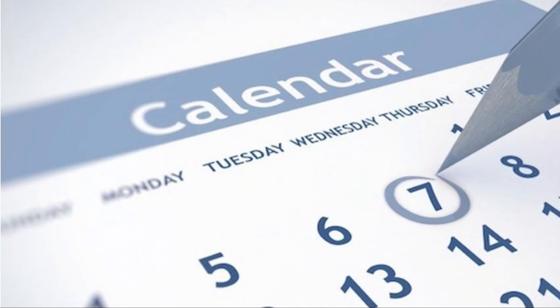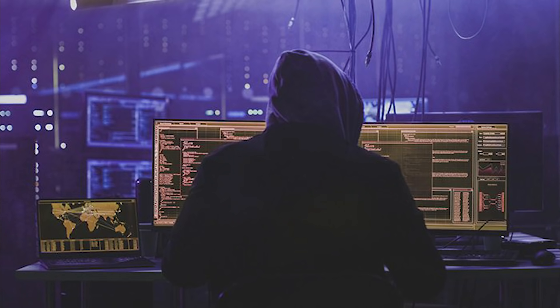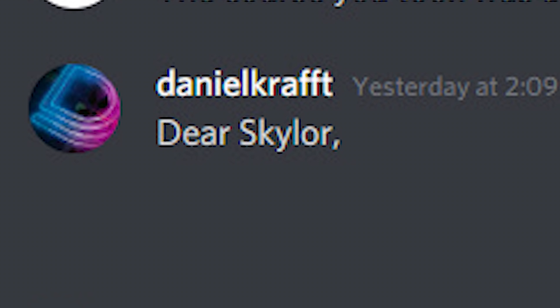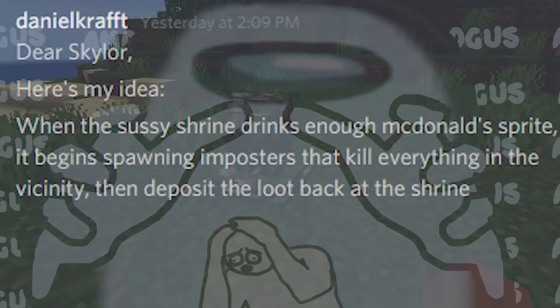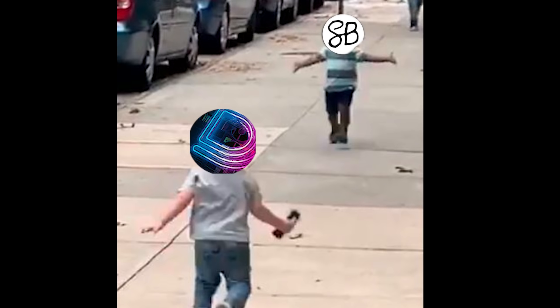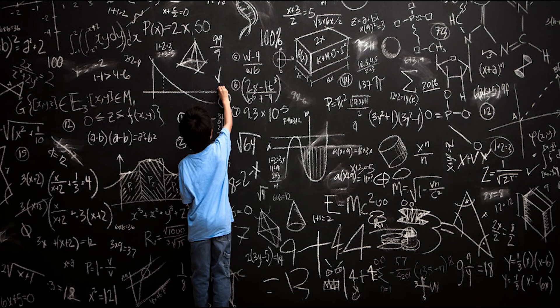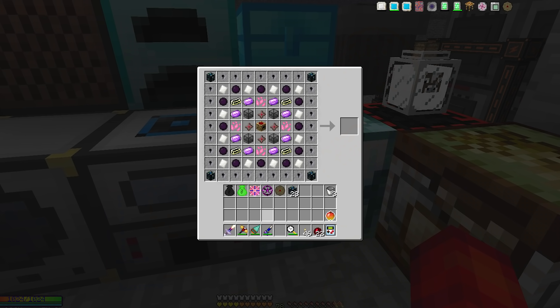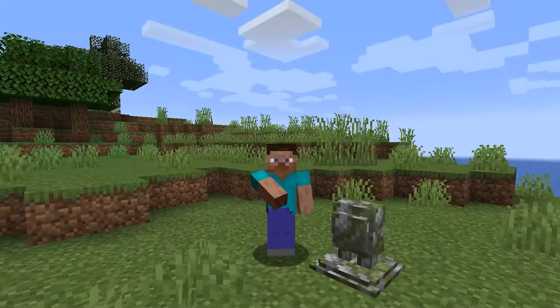Up to this point, I was pretty much on my own, but I only have a couple days left to go from McDonald's Sprite to custom boss, and it was clear I needed some help. Thankfully, I managed to find a real mod developer who was willing to answer some of my questions. Dear Skylar, here's my idea: when the sussy shrine drinks enough McDonald's Sprite, it will begin spawning impostors that kill every living thing in the vicinity and deposit the loot back in the shrine. Hey Daniel, please seek therapy. With Skylar's help, I was able to forge onward to the final boss of my project: entities. Entities can be a lot of things, mostly cows or zombies, but sometimes things like furnaces or crafting tables. These are called tile entities and are tied to a block. They handle all the logical stuff some blocks are able to do, like store items or generate impostors from McDonald's Sprite. 380 miserable lines of code later, it finally works, and I got to work on the imposter.